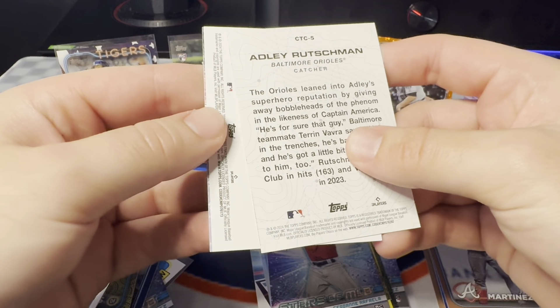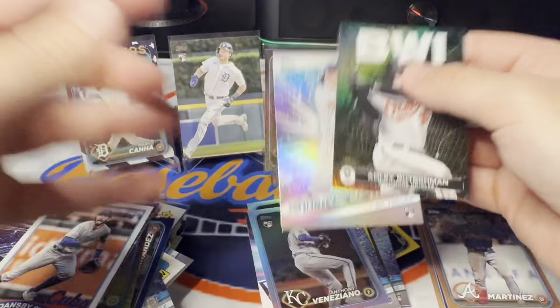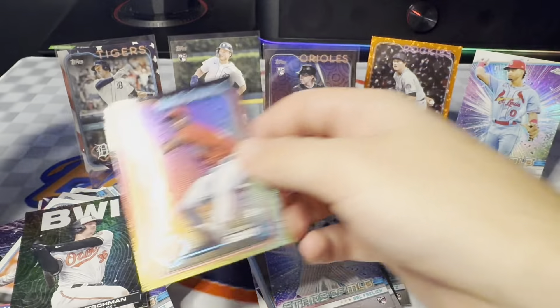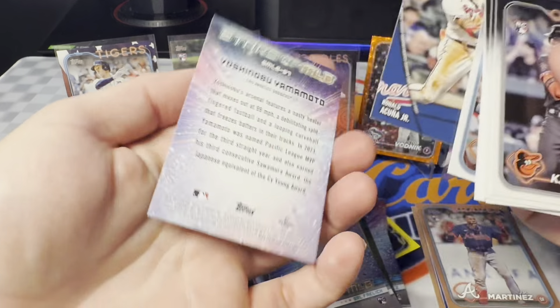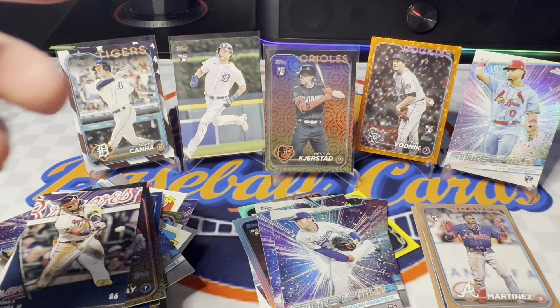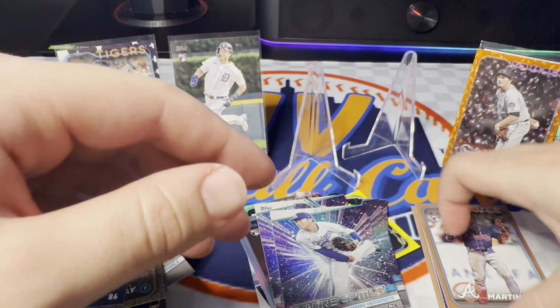Nice Adley on the city-to-city and a rainbow foil rookie — Anthony Veneziano for the Royals. Not too bad; we'll take all the rookies we can get. Last pack: see if we can get a numbered card in this box. Last holiday is just Syd Gray — another base, so eight for eight on the base holiday parallels. Last pack, not going to be too much — Yamamoto at the end. Not the best blaster but another clear win for the hangers. Mason Win chrome isn't too bad, and a rookie orange.